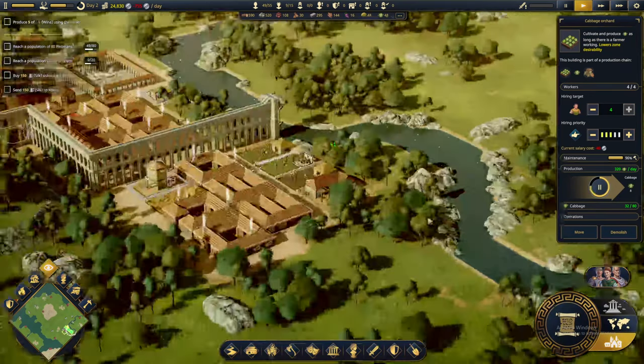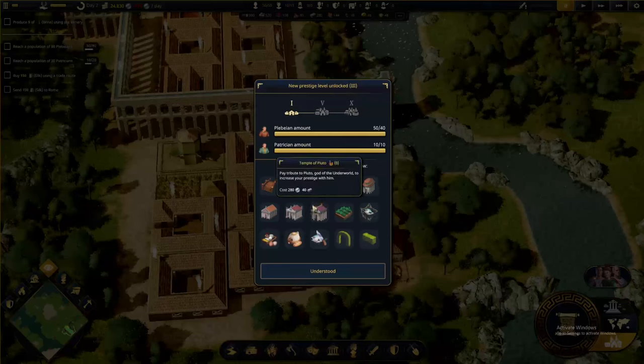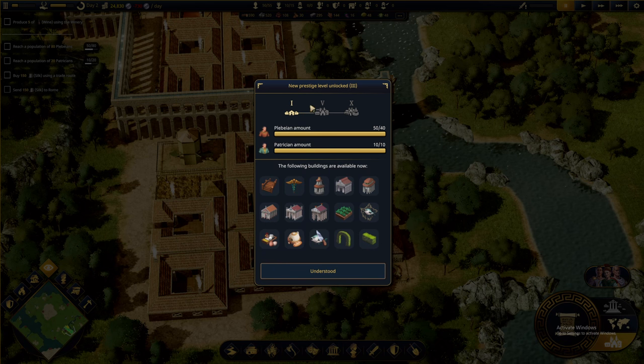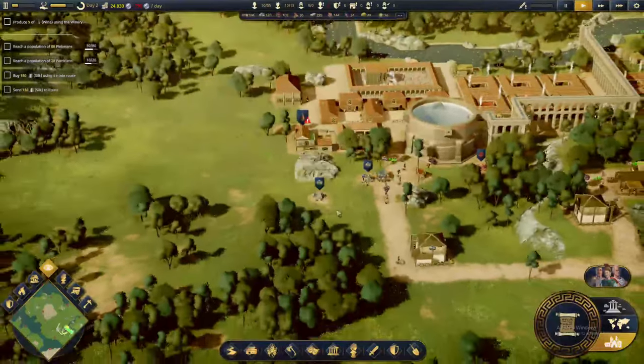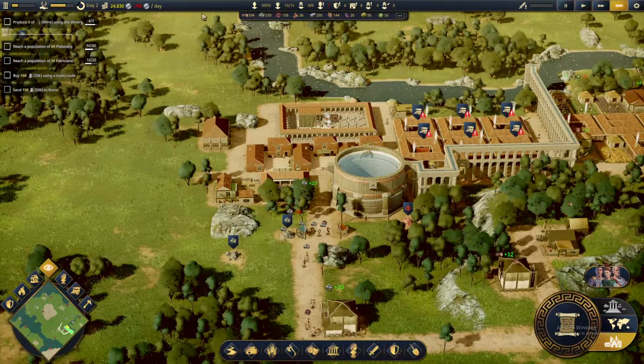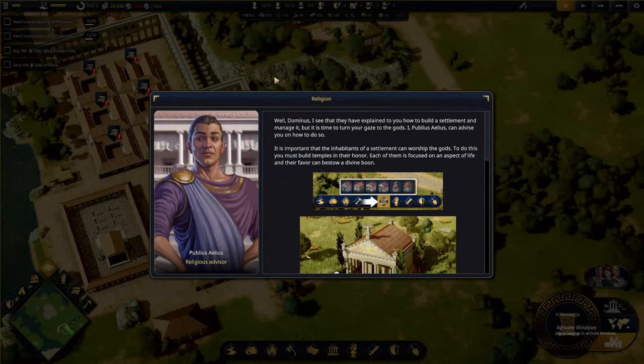So those farms now have four workers. This is a production chain that we have, although that would also decrease the desirability of the homes around the patricians. New prestige unlocked — level 3 is unlocked. Now we know how to build bridges, doctor's office, some temples, and decorations. Let's play the game at 3x speed so we can start collecting a bit more money and start producing the resources that we need.